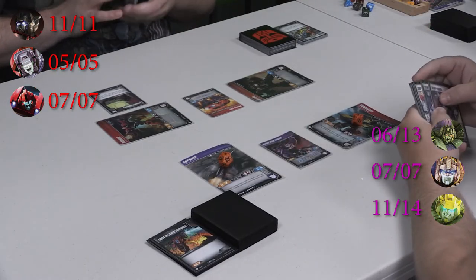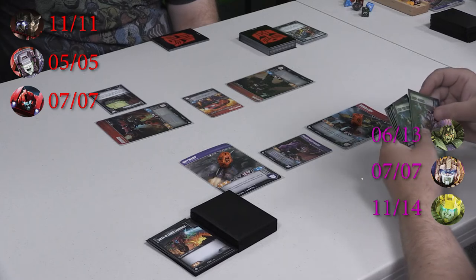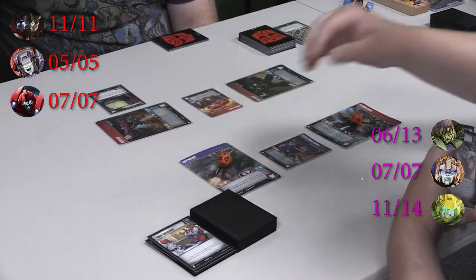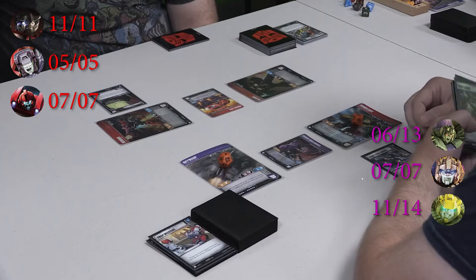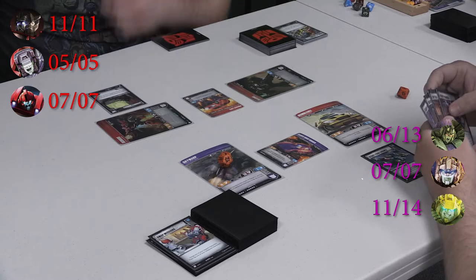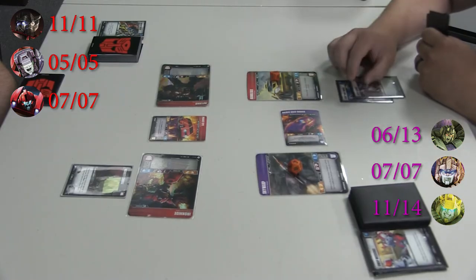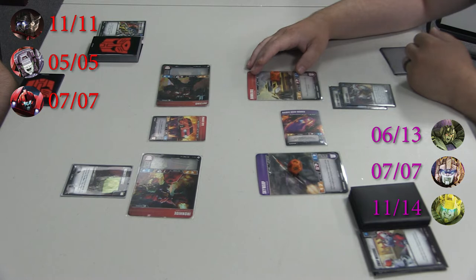We're going to flip Road Hugger. We're going to use his tap ability to scrap a blue card from our hand to give Bumblebee plus three. Then we're going to Start Your Engines — flip both of our guys back to car mode and untap Bumblebee. We can also play an extra action. So Bumblebee's got plus three from Road Hugger. We're going to play a Heavy Handed and put Bumblebee up to ten, and he's going to have pierce four if I attack Ironhide.